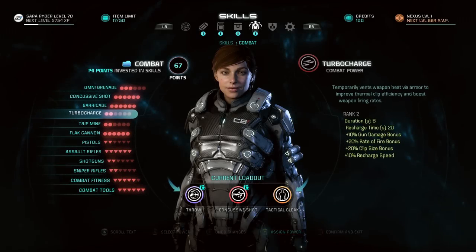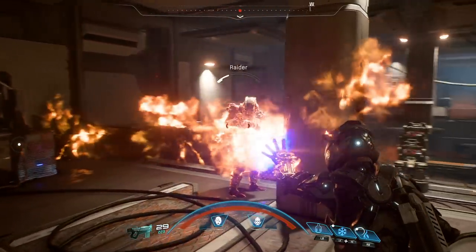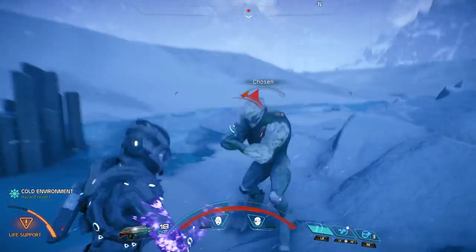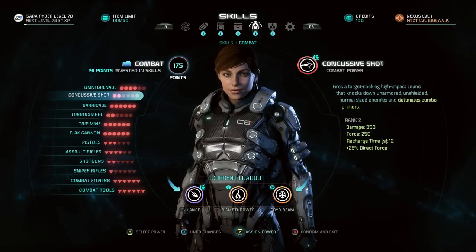As we discovered last time, there are three main types of skills in the game: Combat, Tech, and Biotics. As you unlock skills over the course of the game, you'll also start gaining access to profiles.